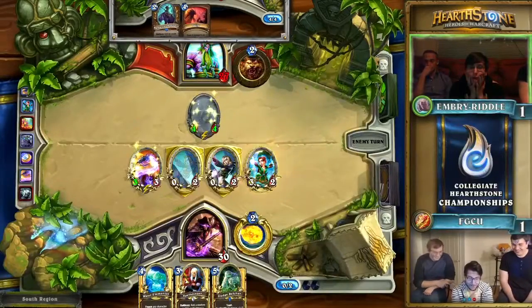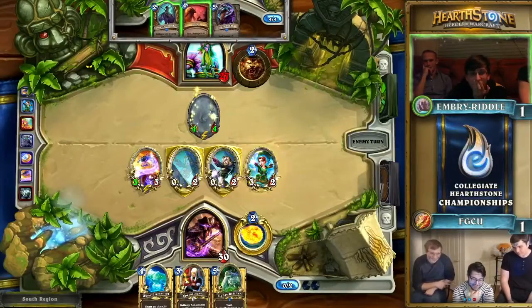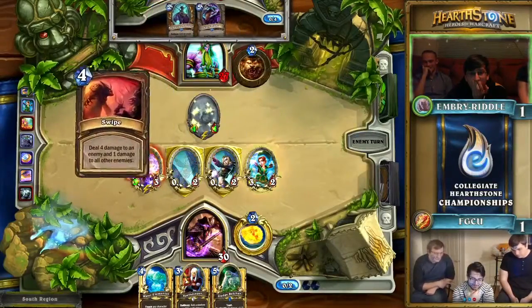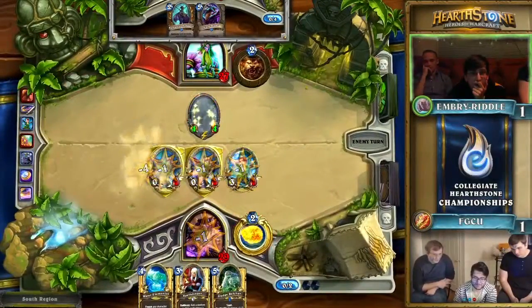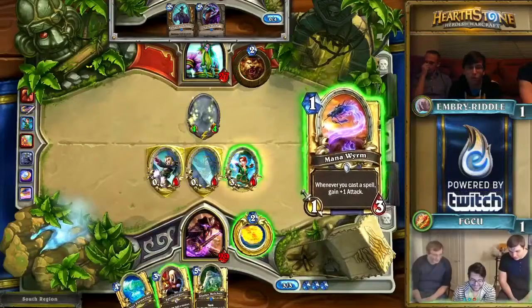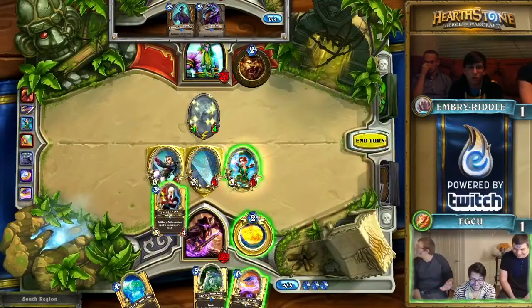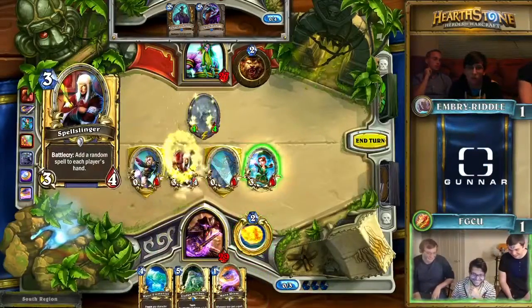They're just going to go with Sorcerer's Apprentice here — not really much else, just playing on curve at this point. We're going to see if Embry Riddle can answer this board state. Right now this is looking pretty scary. They're going to Swipe right away to try to keep the Mana Wyrm in check. Mana Wyrms can get out of control pretty quickly, and a lot of times Tempo Mages rely on their early creatures and early tempo to get you low enough that by the time you stabilize, you're either dead or almost dead.